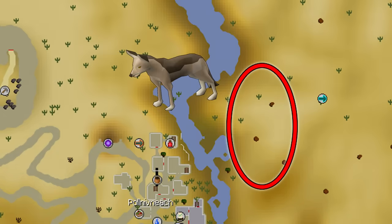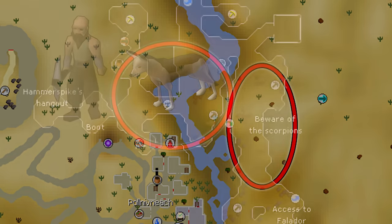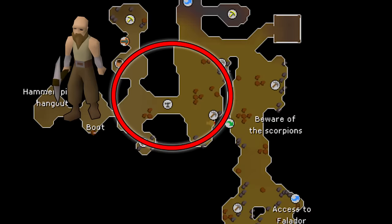Dogs are one of the more annoying tasks Turiel assigns. The best approach is actually to kill Jackals, which are west of the Nardah Fairy Ring DLQ. They do have a bit more HP than most of Turiel's task list, so this one will take a little longer. Dwarves are best done in the Dwarven Mine — the fastest way there is a Skills Necklace teleport to the Mining Guild.